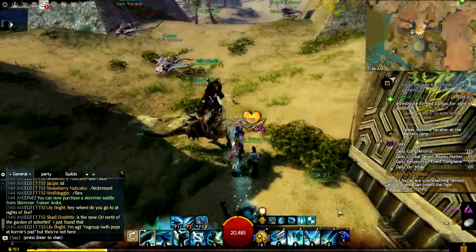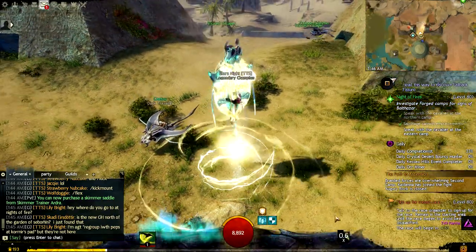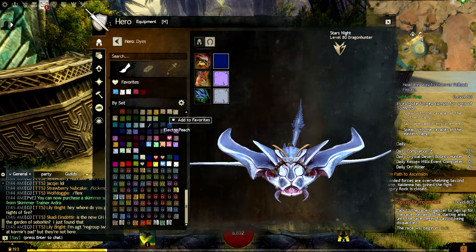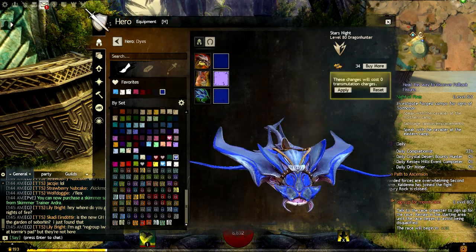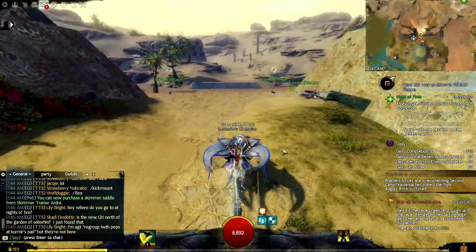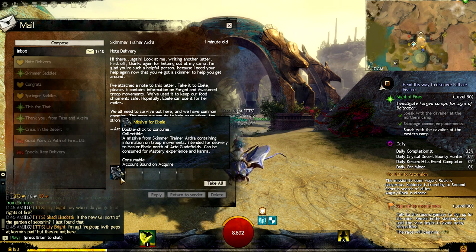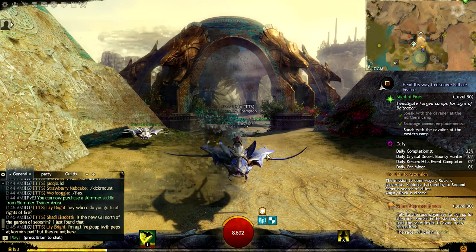Alright guys, let's go check out the mount real quick. Now we have our three mounts, and we're gonna dye it right away. Cool, I like it. I'm really enjoying Path of Fire and all the mounts. I can't wait to get the last one and just get it over with. I heard there's actually a fifth hidden one, so I can't wait to find out about that and earn that as well. Alright guys, take care, have a good one.